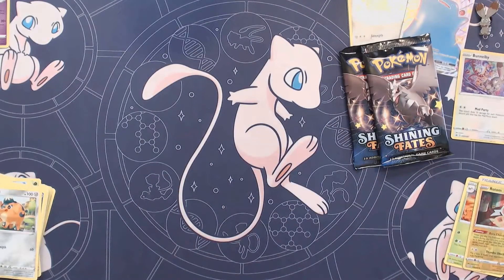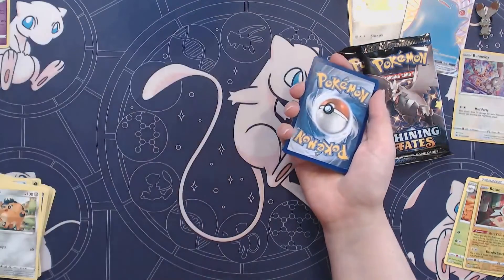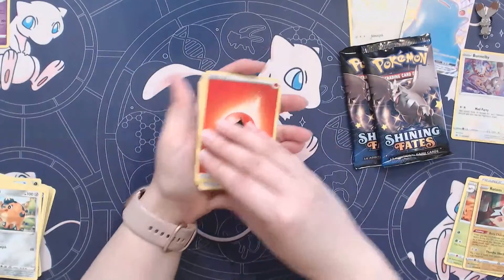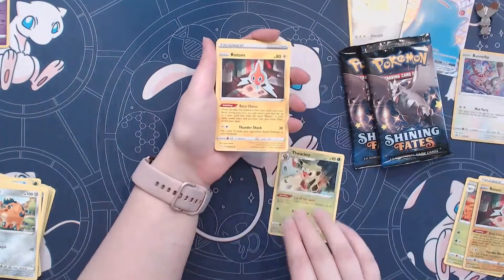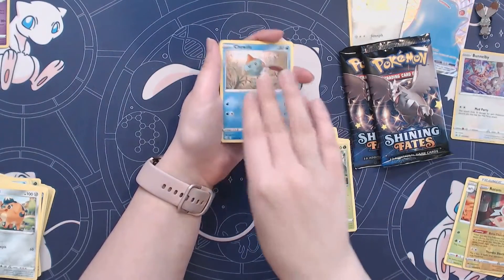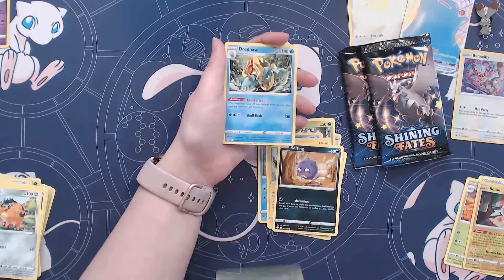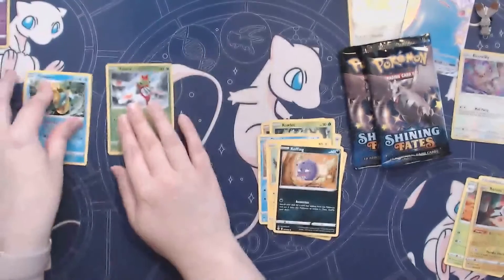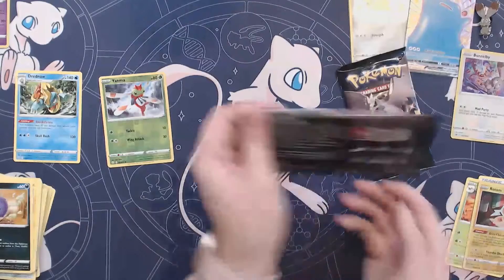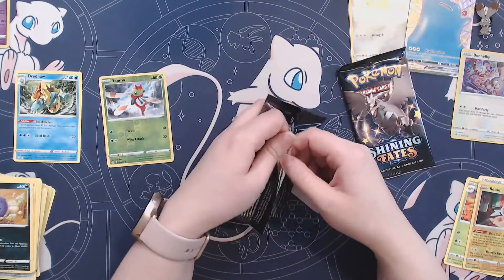Starting us off, first pack of this box. We've got Fire Energy, Thwacky, Rotom, Rusted Sword, Trapinch, Rowlet, Chewtle, Morpeko, Coughbean — we got a Reverse Holo Yanmega and a Drednaw. Rough start for Poltegeist. You really gotta bring it with these other two packs or you're not gonna beat that Ditto VMAX.